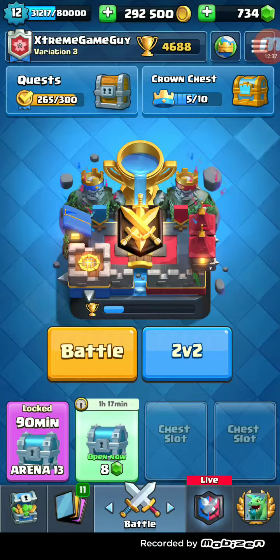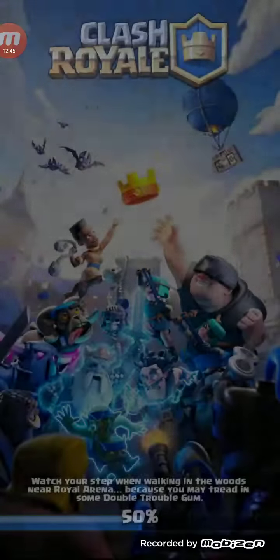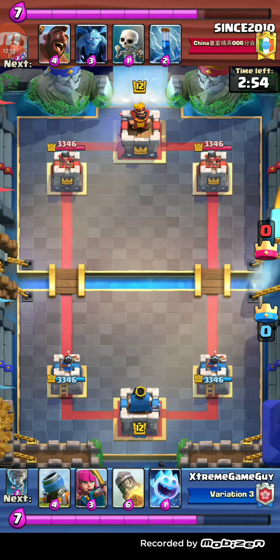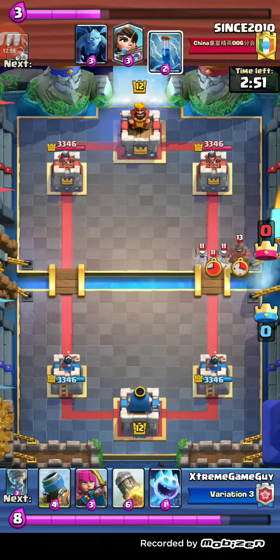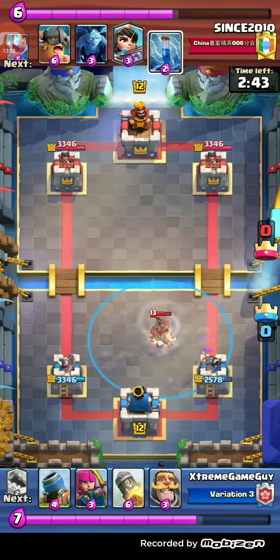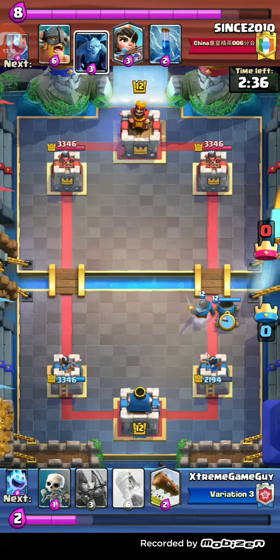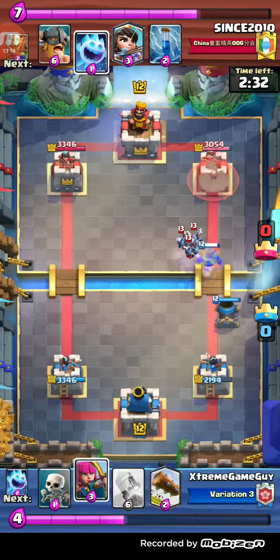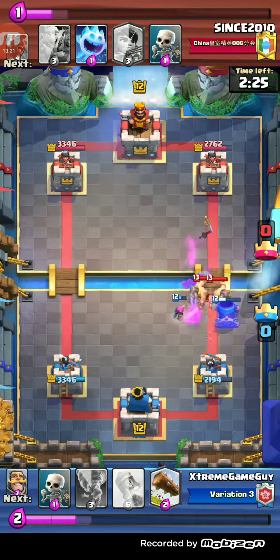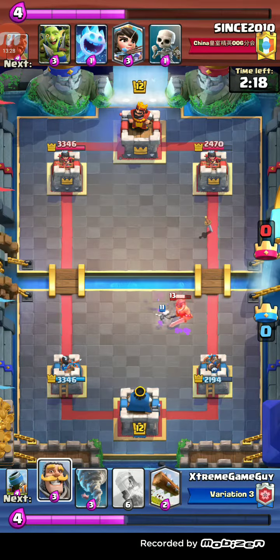I'm going to share one more replay — the Hog Rider Elite Barbarians game, everyone's favorite deck. You're going to see some crazy Tornado pulls and some crazy Tornado fails. Right here — what a fail. I spend so much elixir defending that Hog Rider, I over-commit with the Mortar, and I don't have anything to defend the Elite Barbarians. Luckily an Archer gets a lucky snipe on the Minion, and I go Skeletons and Log instead of Knight.